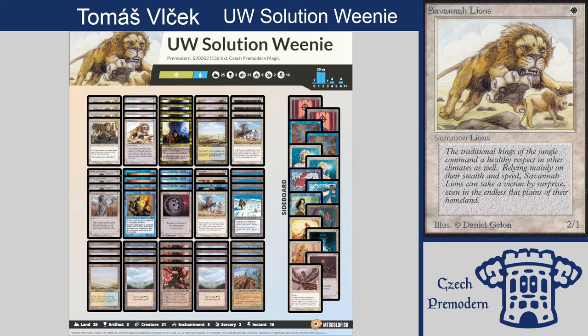Hello and welcome to another video of Czech Premodern. It's me Tomáš and I'm here as well, Adam Koska. We have another matchup for you. I have to say I don't know which deck we should start because they are both really beautiful. Our friend and provider of the deck is Jirka Tuma and he has a beautifully pimped blue-white tempo with old Mother of Runes, Southern Alliance.